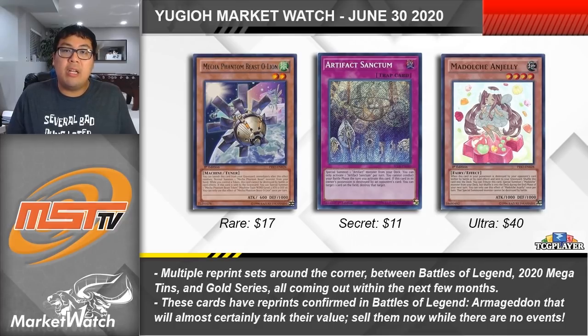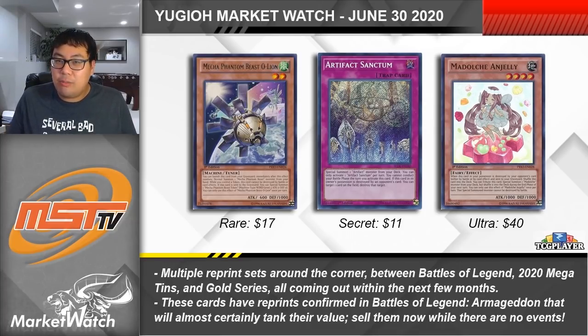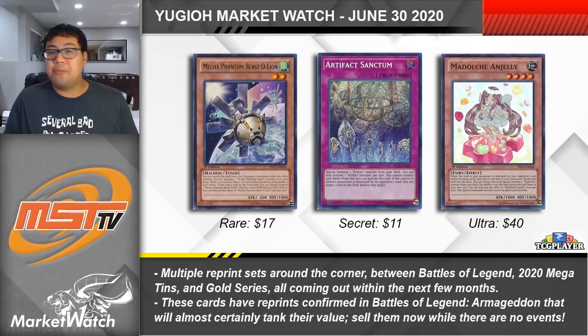Battles of Legend Armageddon is coming out in just under a month. Mecha Phantom Beast O-Lion is just a rare that will be getting a holo reprint yet still carries a $17 price tag — absolutely something to let go of since you have a free holo upgrade coming within a month that'll probably be under $5. Artifact Sanctum is a $10-$12 card that'll be getting a reprint at the same rarity — ultra or secret rare. Sanctum isn't really seeing much play at the moment either, so if you can move them for around $10 you should be able to buy them back for only $2-$3 a piece — I'd recommend moving even your playset while we have no events going on.